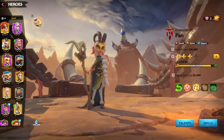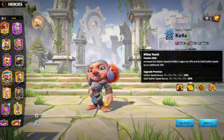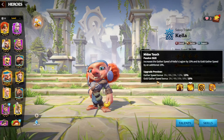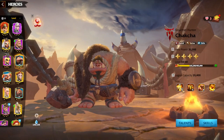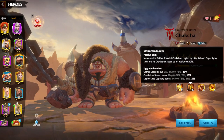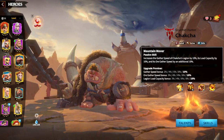Which gatherer heroes are good for what? Kela is good for gold gathering — gold gathering speed bonus. Chakcha is good for ore gathering and it also has a capacity bonus, but mainly you need to use Chakcha for ore gathering.